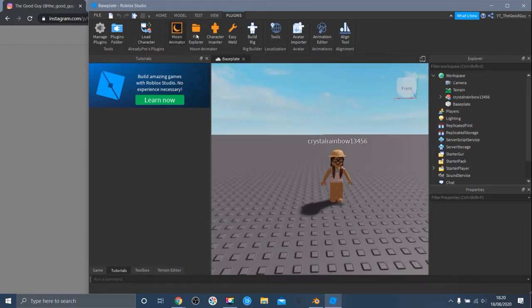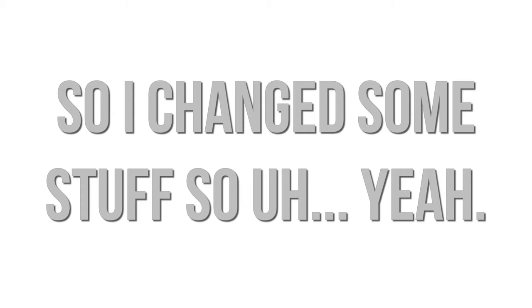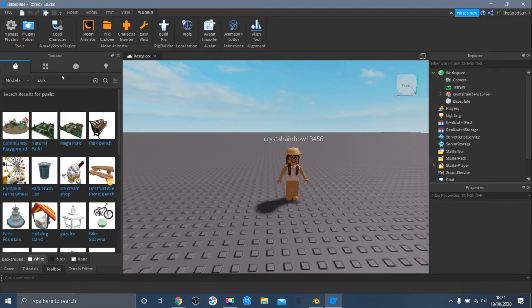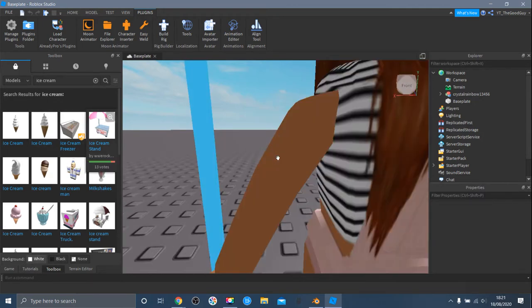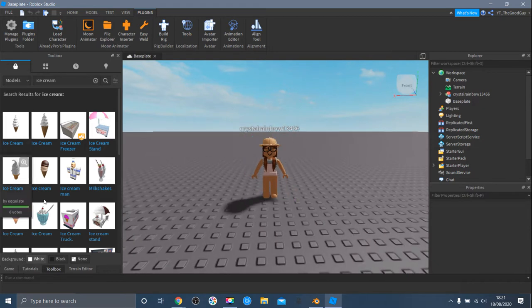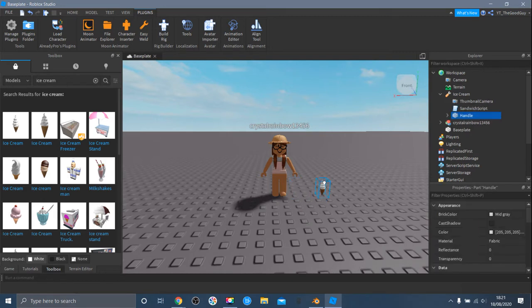Go to the Toolbox and you can look at any models. We could do a plain background and have the character hold an ice cream. She has the right hands for it. Which ice cream looks nice? I think this one would suit her — this looks epic. Once you've got that, we want it to be a separate model, but actually we don't need to do that.